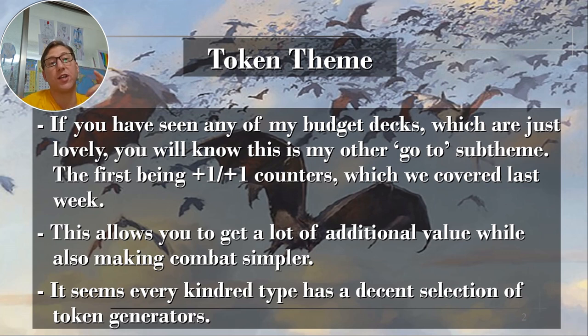It seems like every kindred type has a decent selection of token generators. I do multiple videos on different kindred types and budget suggestions, going by function — so we'll have a plus one plus one counter video, a video on anthems, a video on token generators. Every single kindred type has a whole bunch of those, so it's a very important sub-theme to be aware of in a deck.